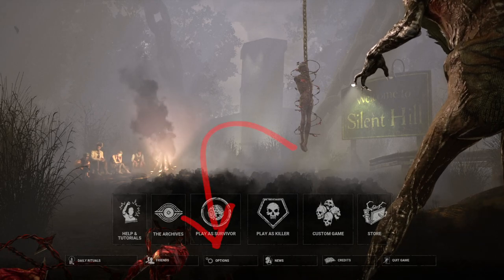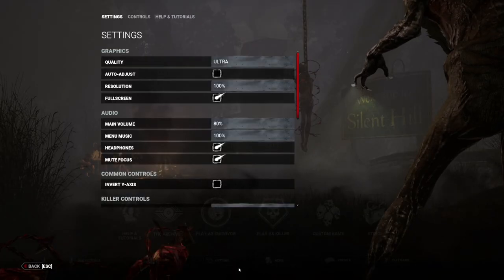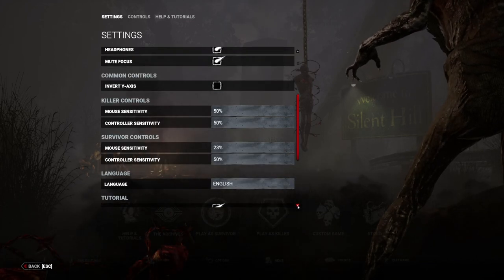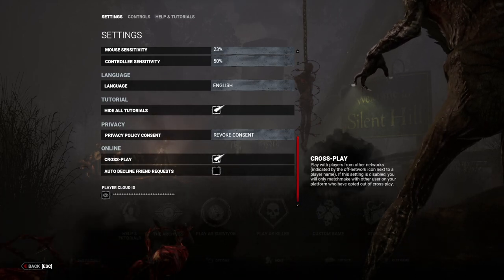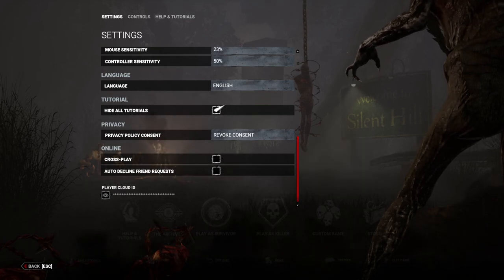To toggle Crossplay, you will go to the homepage. Instead of selecting Killer, Survivor, or Custom Game, you will select the Options tab. Scroll down to the bottom of the Options tab, and under the Online category, Crossplay will be checked by default. To turn it off, you can uncheck the box. This will disable Crossplay.